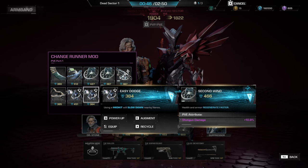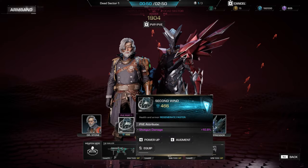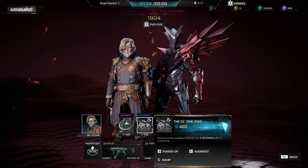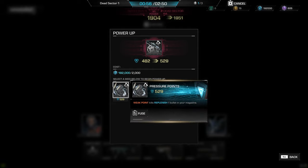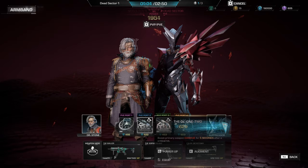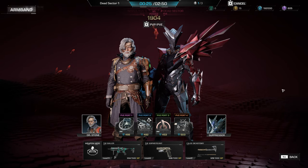Finding mods is only the tip of the iceberg, as a mod's power level directly affects your own power level — meaning higher tier ones will be more effective than others. A higher number means a higher power score affecting how strong you'll be in PvE missions. This is how the game's soft gate keeps you from going through all five PvE missions back to back, requiring you to return to previously completed missions for more resources and better mods to improve your level.